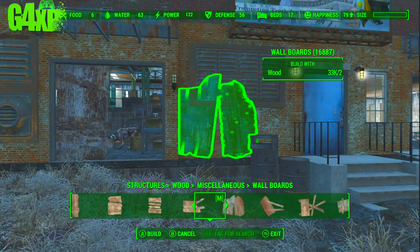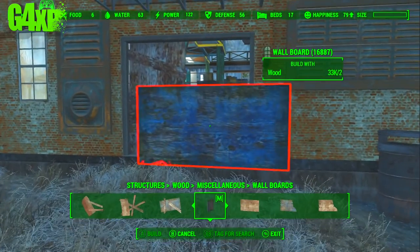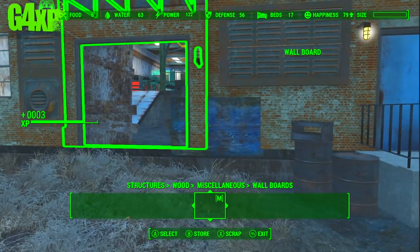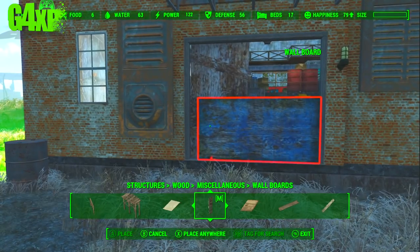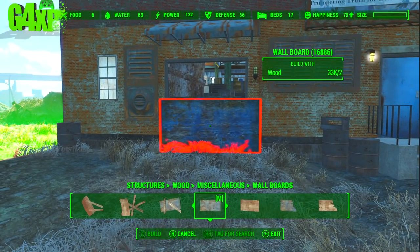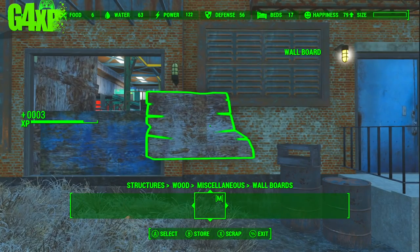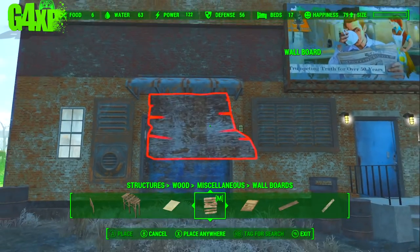This is what happens sometimes when you're building — you build something and then you want to build something in front of it, so you have to make adjustments. It's a pretty easy fix. I'm varying it up; I could have put two matching doors in and been done with it, but I think it looks a lot nicer with some variation in the overall look.